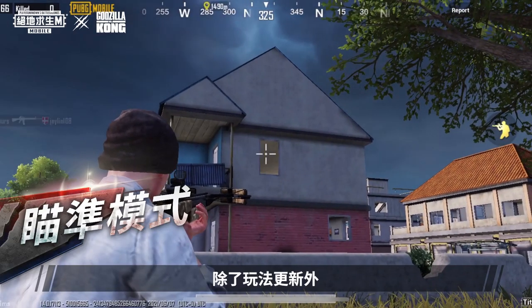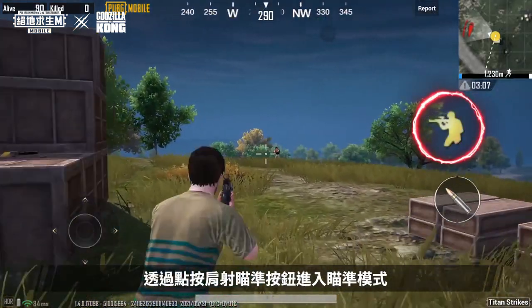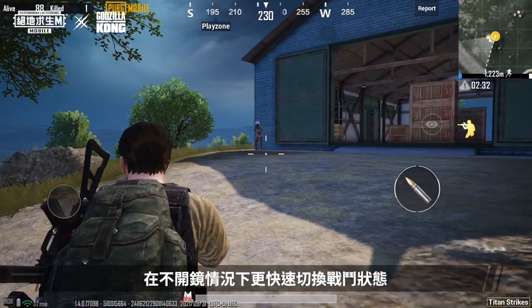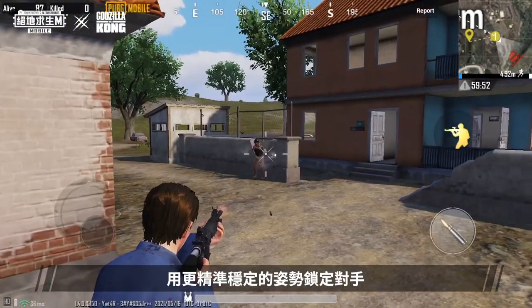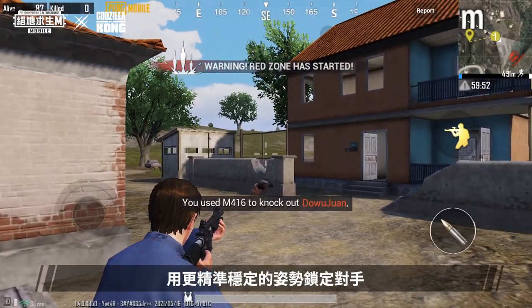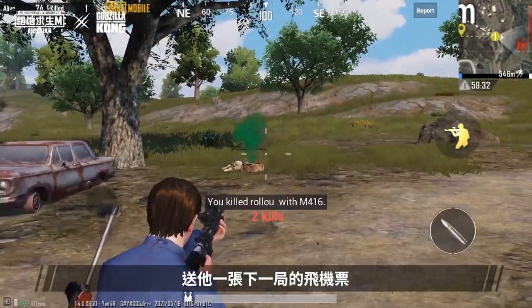In addition to new gameplay, the new OTS mode will make its debut in version 1.4.0. Tap the stable aiming button to begin aiming, allowing players to quickly switch stances without using a scope. The new OTS mode provides players with a stable stance for targeting enemies, making it easier to give them a one-way ticket to their next match.